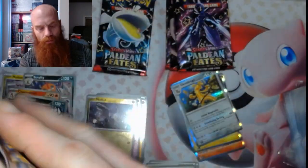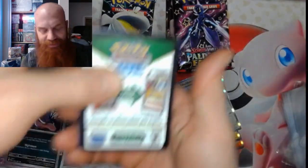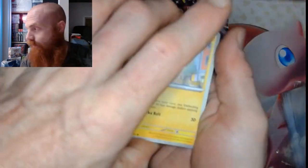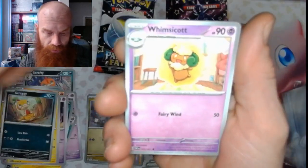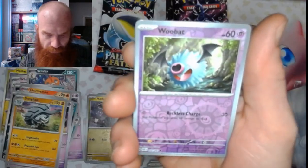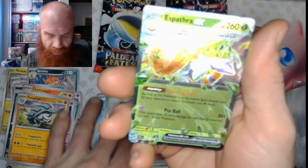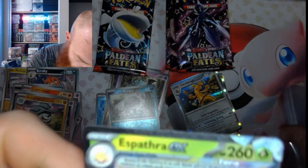Let's go fam! Let's get some fire in these packs. Get that Fighting Energy. We got a Pikachu, a Grevered, a Chinchow, a Scraggy, a Whimsicott, a Dawn Fan, an Electric Generator, a Woobat Reverse, a Wooper Reverse, and an Esbathara EX — with that pretty, pretty artwork. Those old green gemstones just shining.